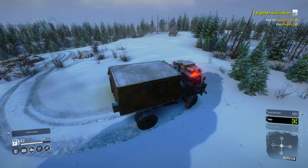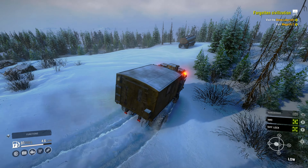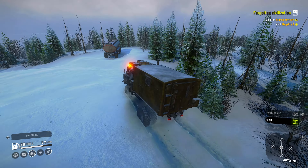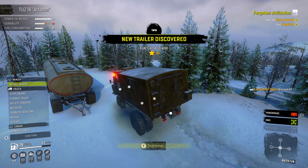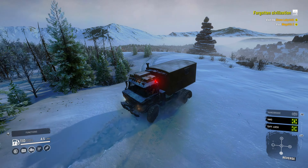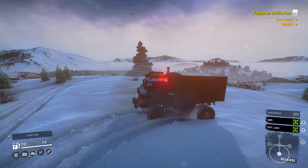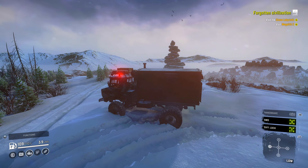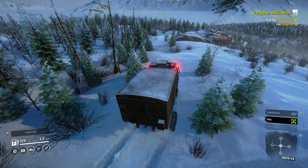There is a fuel trailer over here — let's get topped off before we continue. I used to bring this fuel trailer down the hill because there's only one other time we'll come back up here. But pulling it down the hill with this truck is pretty challenging, and it doesn't really make any difference in the big scheme of things because there are other fuel trailers along the map we can use instead. So I'm going to just leave it there.